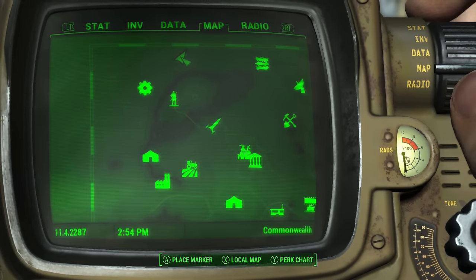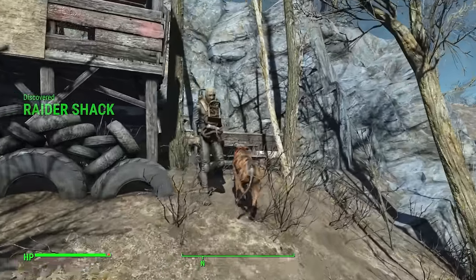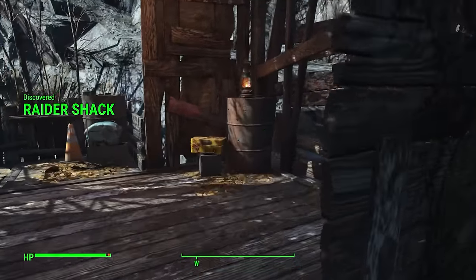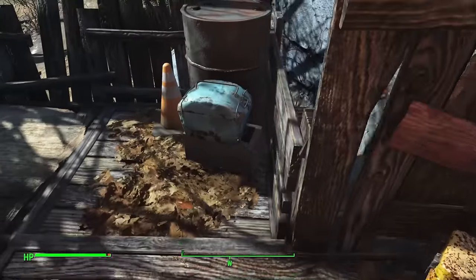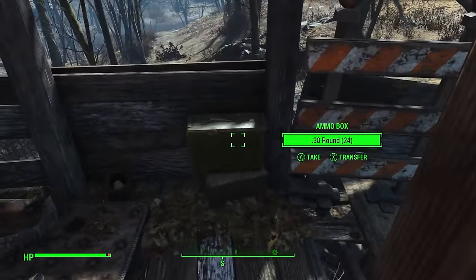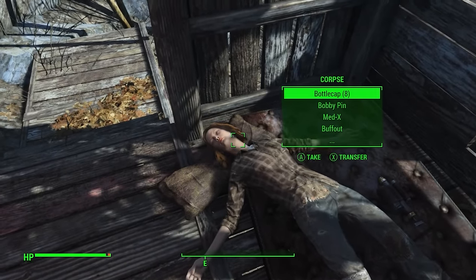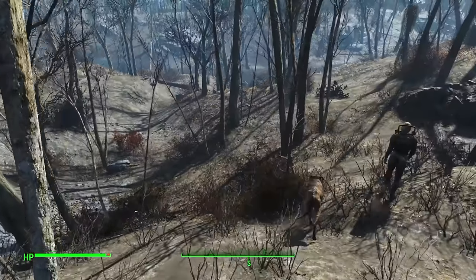Due north of Sanctuary you can find the Raider's Shack. As the name suggests, you will find a raider and his dog alongside quite a lot of supplies: a chem box, cooler, ammo box, and of course the latest victim of the raider. Not a bad find in the early game at all.